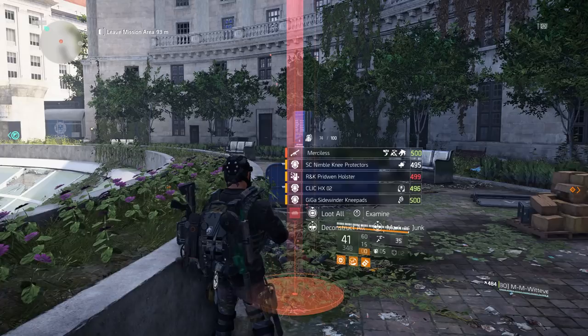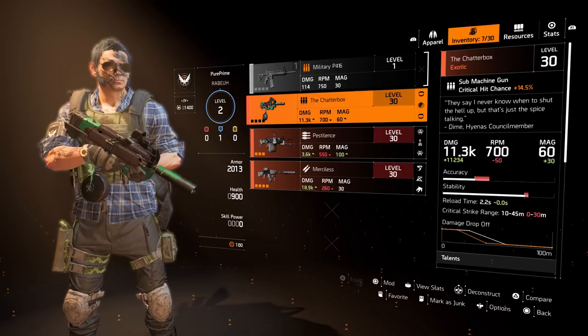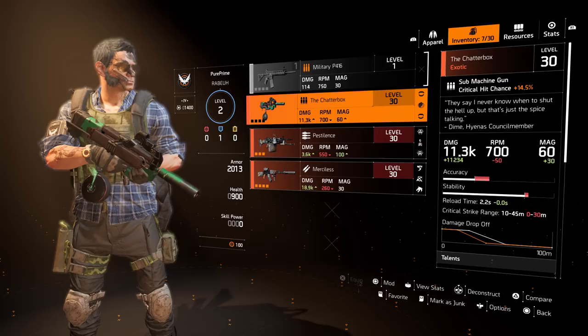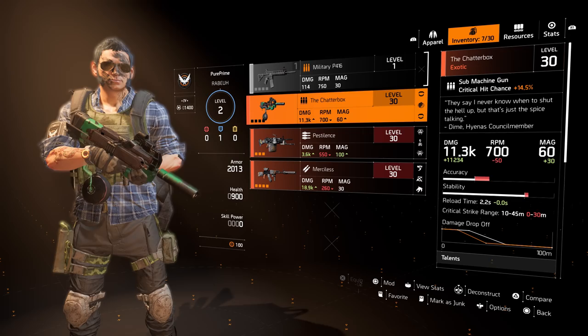You can go for the Merciless again. But I've heard many agents talk about the drop rate and the RNG in the game, so I still think the Chatterbox is the best option, because you don't have to play any mission — you just have to collect all the parts again. Since you still have the blueprint you will never lose it, so I think this is the easiest and best way.